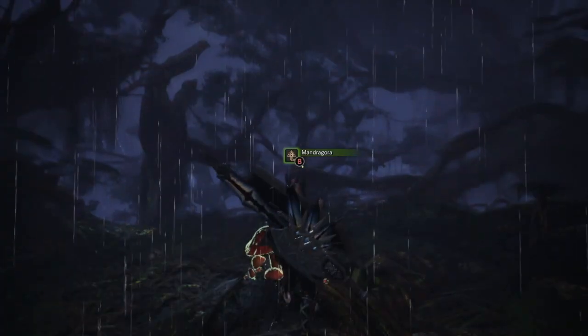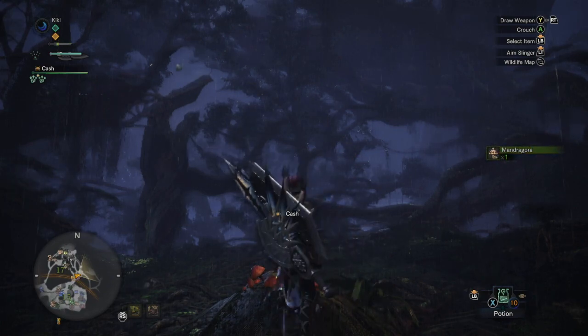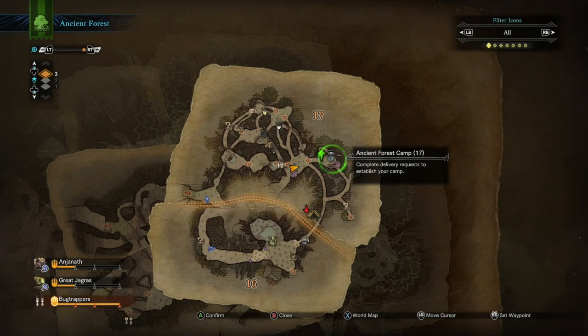Here's where you'll find the second Mandragora — just harvest it with B. This entire process would be a lot quicker if you've got the Ancient Forest camp at number 17 set up, so that's well worth doing if you want to farm Mandragora more effectively.